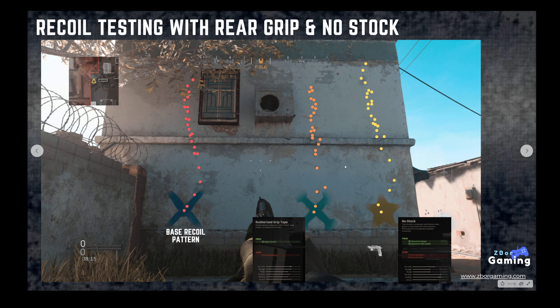Looking at the rear grip, the rubberized grip tape is supposed to help with recoil control, but it actually appears to help significantly with recoil stabilization — reducing side-to-side movement and giving a nice straight linear pattern. With the no-stock attachment, you lose some vertical recoil control and the gun still jumps around quite a bit, so keep that in mind if you're going for additional movement speed and ADS — it does affect recoil quite negatively.